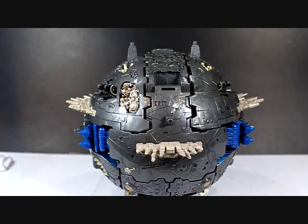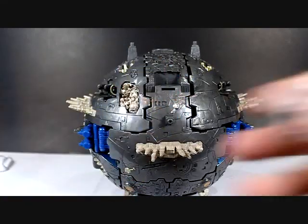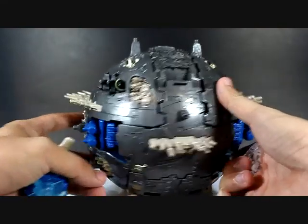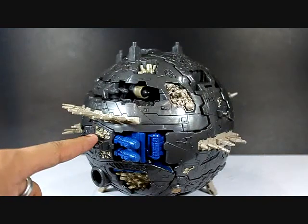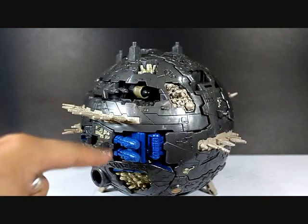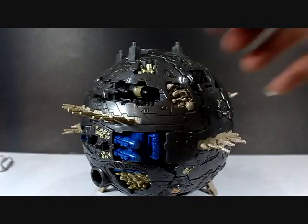There are certain gimmicks on Primus's planet mode which can only be activated with the Omega Lock and also the planet keys. The first one is the arm cannon on his arms, on the sides here. You need to activate this with the planet keys, just like the Cybertron one.